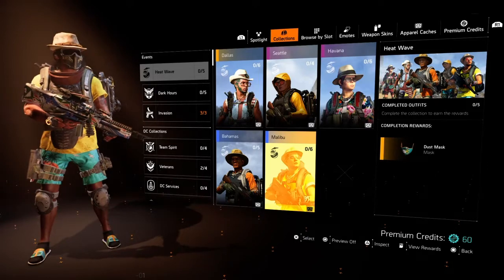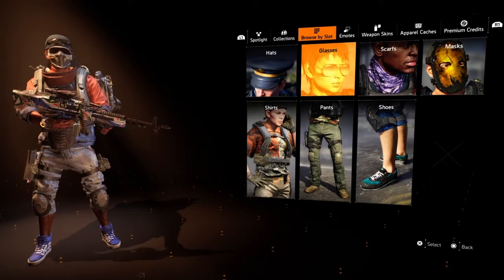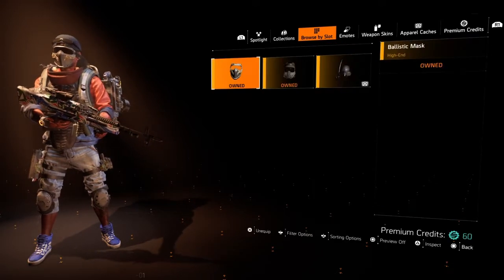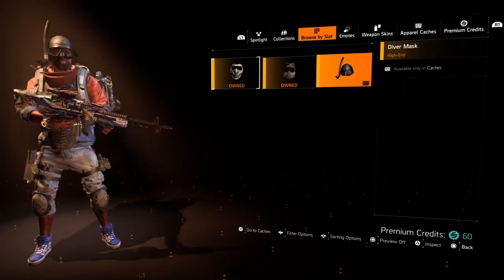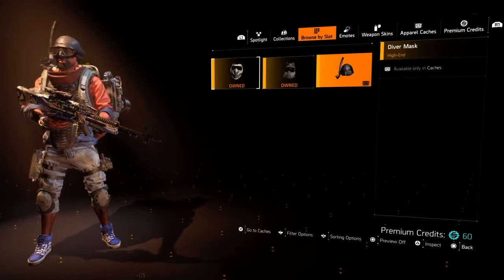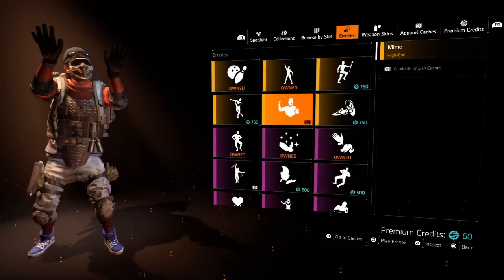If you unlock all of these different apparels, your completion reward will be the Dust Mask, which looks pretty cool — got nice little graffiti on there, cannot complain at all. Now under masks, if you have Orange Jesus with you randomly, you will get the Diver's Mask, which is pretty much what it is — a diver's mask, pretty nice.